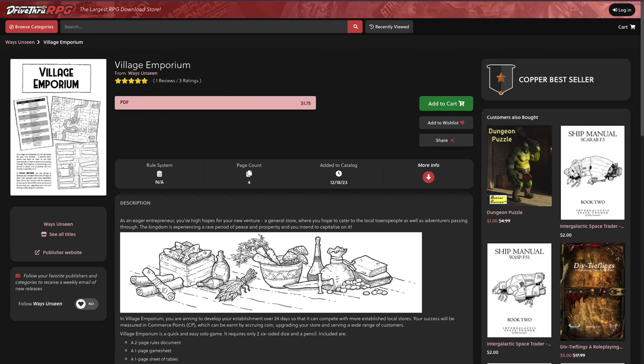Hi, I'm Jen Cam, and today I'm going to be playing a print-and-play that was created and illustrated by Ways Unseen, which is available on DriveThruRPG. I'm going to put a link to the game in the description below if you want some more information.